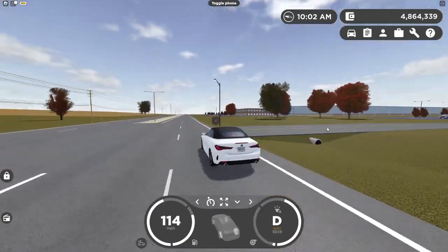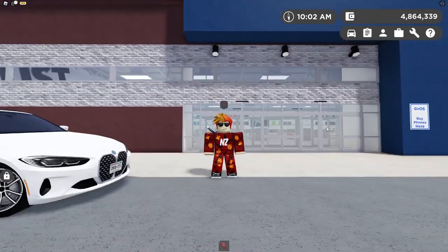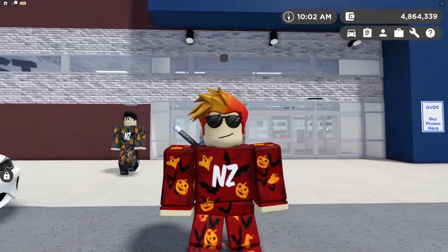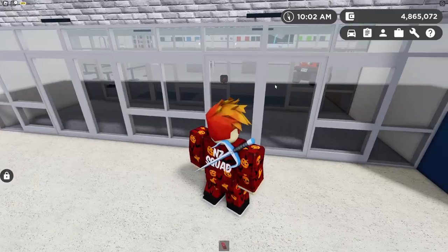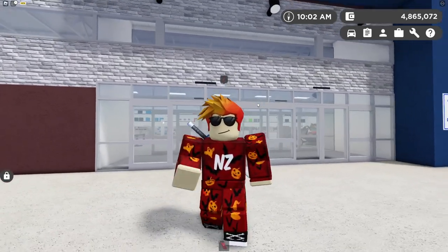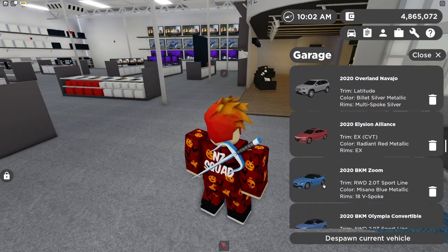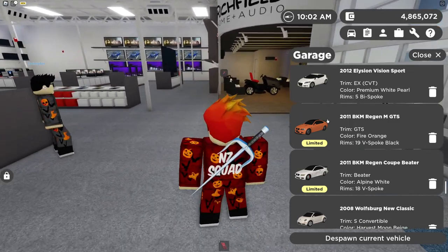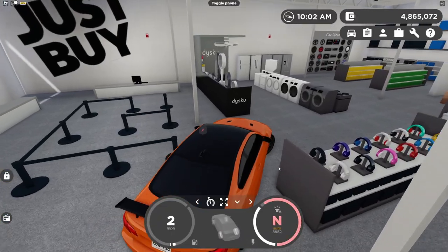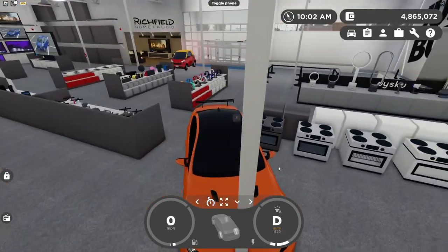We are now headed over to the Greenville JustBy. I just found out about this glitch yesterday and we're doing a video now. It's actually quite simple to spawn your car inside of the JustBy — you do not have to drive in through the doors. Just walk in and spawn any car. We'll go with the new limited BMW, and like that you can spawn it in and just drive around. It is actually quite simple.